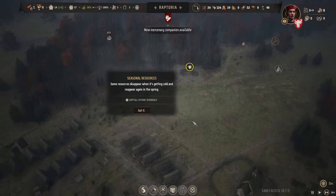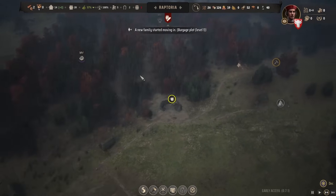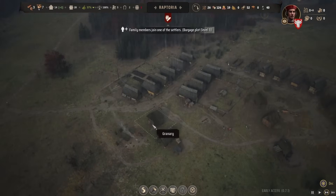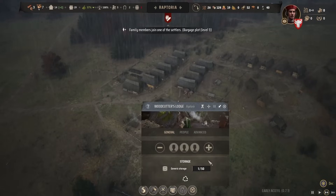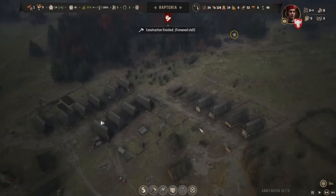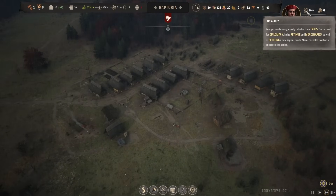Seasonal resources: some resources will disappear when it gets cold and reappear in spring — that's probably goodbye to the berries. Let's pull back a little on the hunting, since we don't want to deplete everything. Looks like somebody just joined — fantastic. We'll get a couple of people on woodcutting. Now what we have to do is start generating coin. Your personal money, usually collected from taxes, can be used for diplomacy. We can also hire mercenaries.